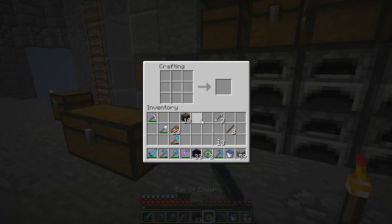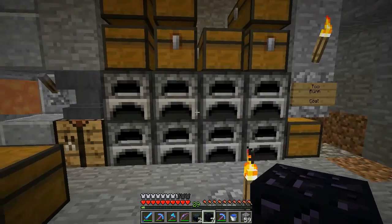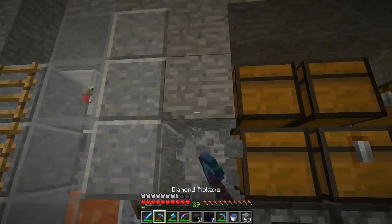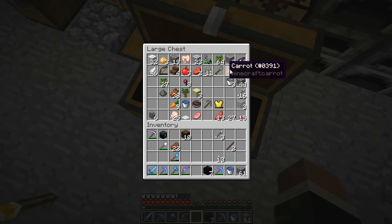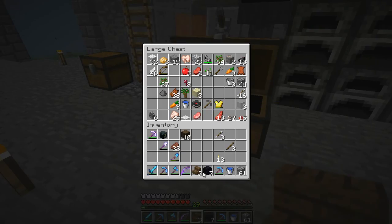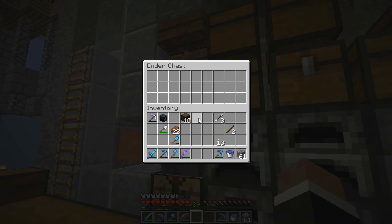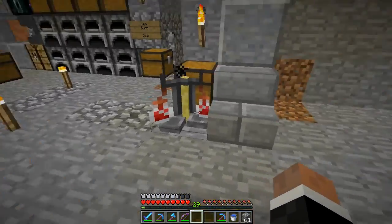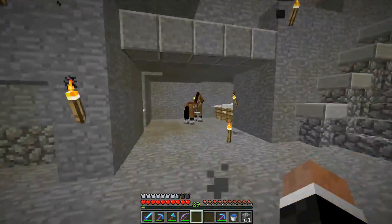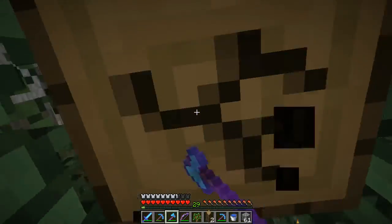Here it is - I'm making the two ender chests. Booyah! Okay, we got two ender chests now. Here is the ender chest. As long as my items never disappear from my inventory, most of whatever I put in there will never disappear.